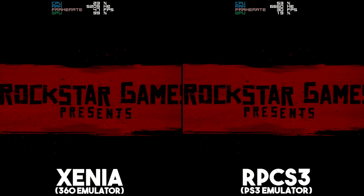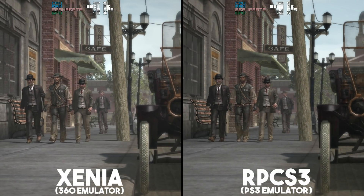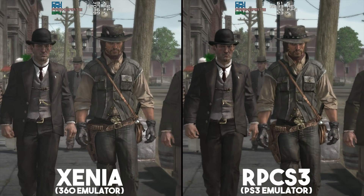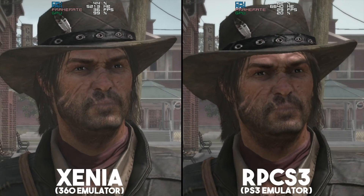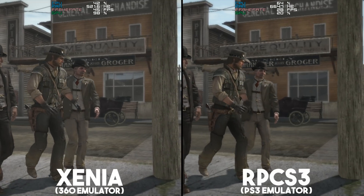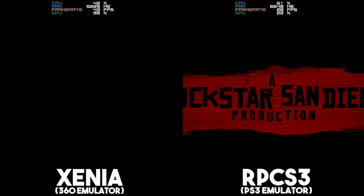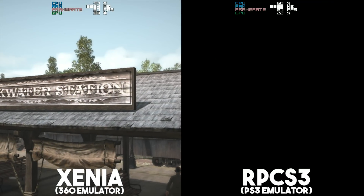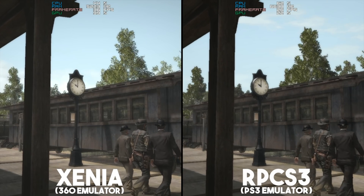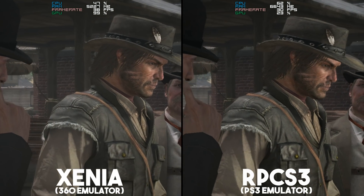This removal of the V-Sync limit basically allows us players to have a 60 frames per second, or at least close to 60 frames per second experience in Red Dead Redemption for the very first time. Red Dead Redemption's emulation is especially interesting, since not only is this game now available and semi-playable on both of these emulated platforms, but the game itself has never been released on PC, obviously outside of streaming platforms like PS Now.